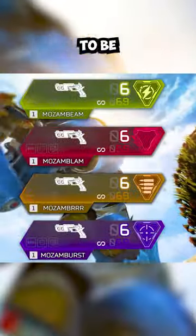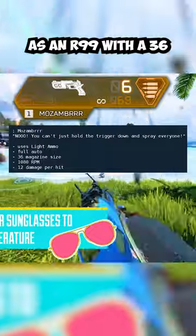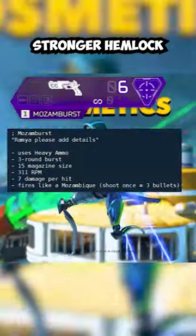Essentially there are going to be four new versions of the Mozambique for this year's event. There will be the Mozambique Burr, which will basically act as an R99 with a 36 magazine size — the weapon description being "No, you can't just hold down the trigger and spray everyone." We'll also be getting the Mozambique Burst, which is an even stronger Hemlok.